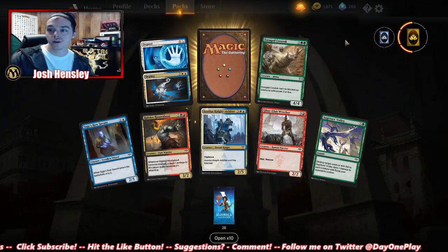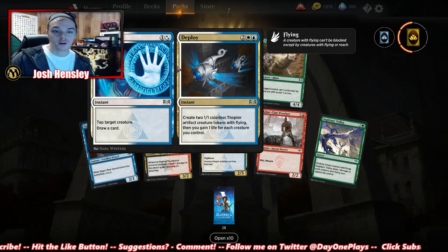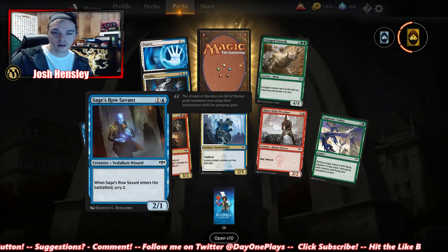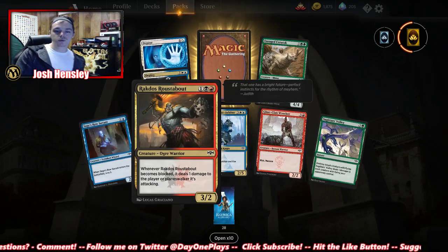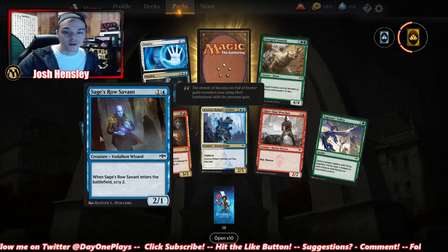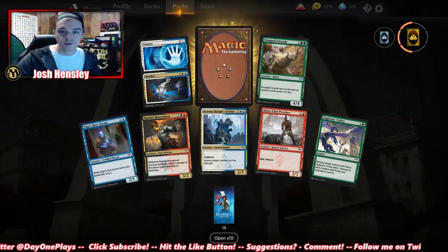Another uncommon wild card. Depose — tap target creature, draw a card. Deploy. When it becomes blocked, deals one damage to the player or planeswalker it's attacking. Errors — sprite 2. Bryant Menace for four.